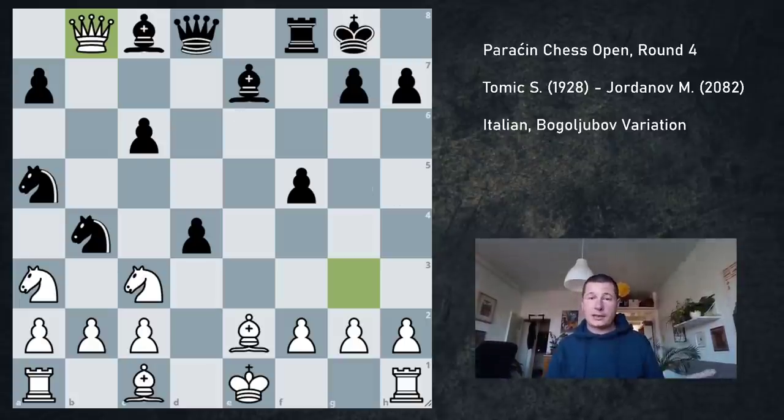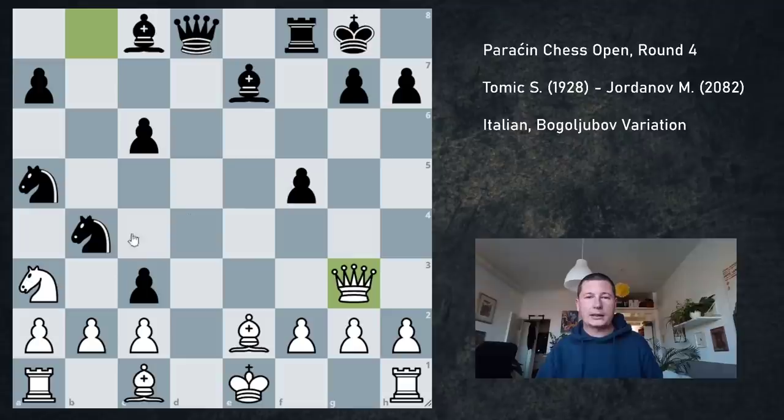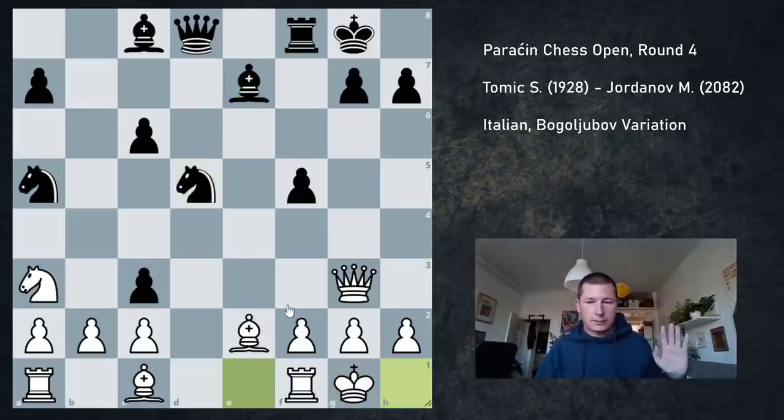So he either has to take on c3 or attack like a madman to justify the sacrifice. He took on c3. Now of course if I take back, then I am in trouble because of Bd6, etc. So I just brought my queen back to g3 — this has to be correct. Nd5, defending the pawn, activating the knight, maybe preparing f4 or Bd6. I simply castled. Now my king is safe and I'm the exchange up.